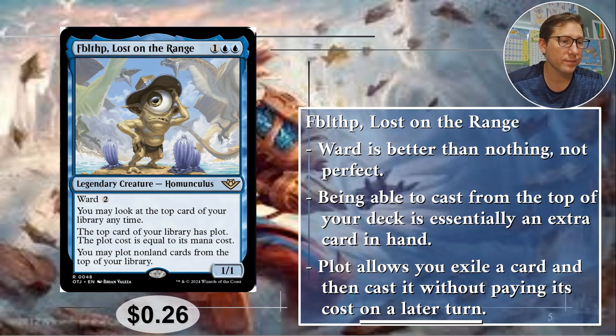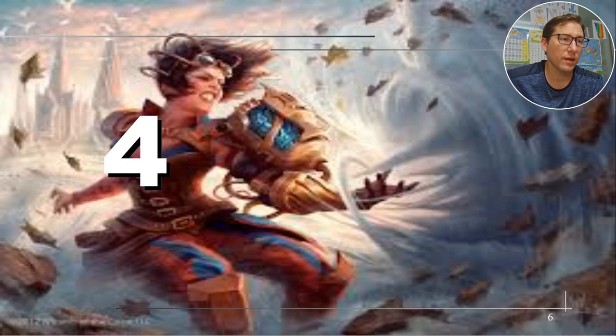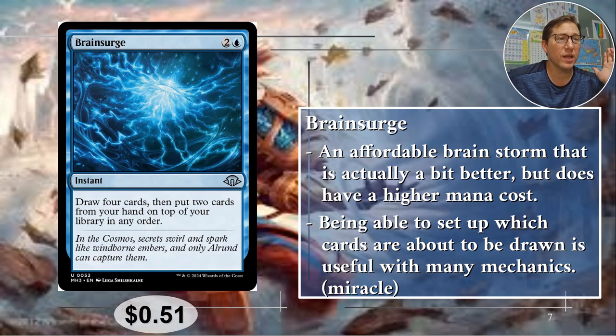26 cents. Number four: Brain Surge. So two and a blue — this is a lot like Brainstorm. Cliff Research actually recommended this one, so thank you Cliff. This is a great setup card — let me read it first.